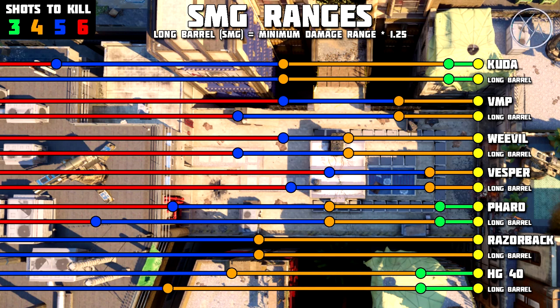Finally we have the HG-40, which is a supply drop gun so most people don't even have it. I still did the range comparison here with and without Long Barrel, and for this gun I do stand behind Long Barrel — I would say it's definitely worth it on the HG-40. The simple reason is it's the only SMG in the game that doesn't have a six shot kill range; it takes a maximum of five shots to kill. Therefore the range impacted by Long Barrel is its four shot kill range, which is a good thing. You can actually increase that four shot kill potential pretty noticeably, meaning it's going to be either a three or four shot kill in pretty much any gunfight you challenge with this gun.